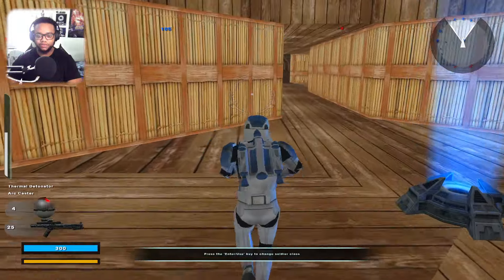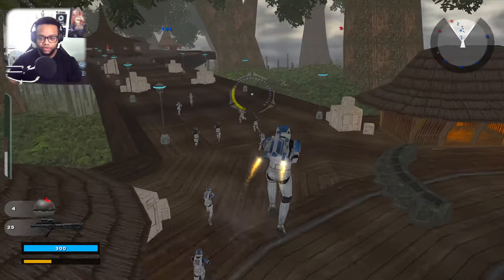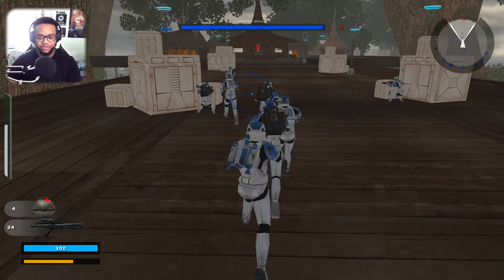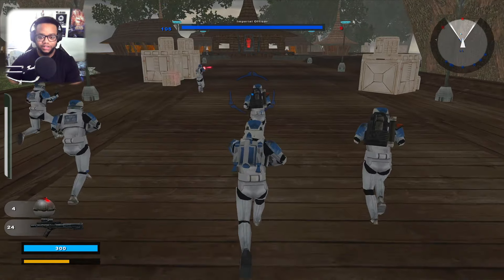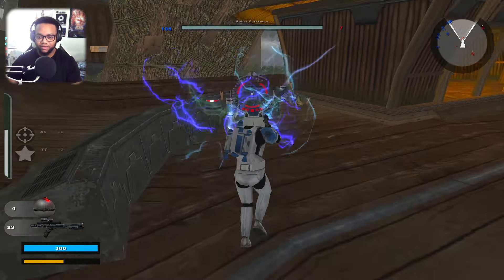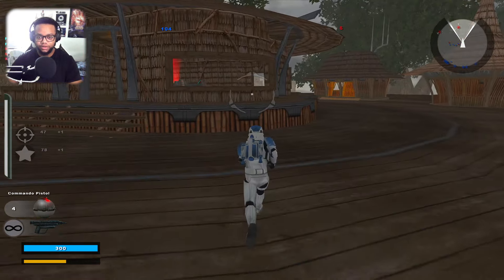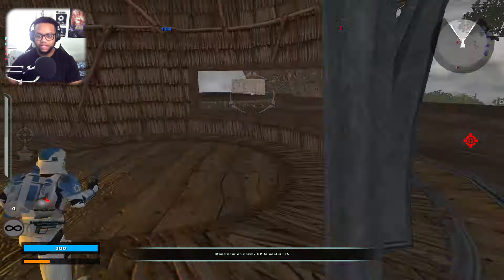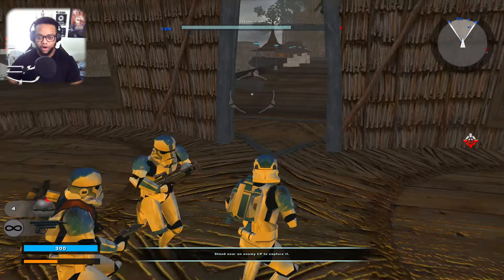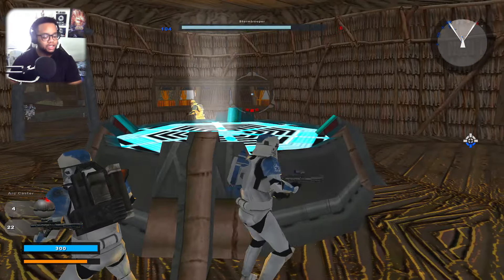I'm not going to be Vader right now — let's be the dark trooper. Even though he's not really dark at all, he still looks really cool. I didn't mean to use all my troopers — good thing I have friendly fire turned off. Let's get them to follow me and fly into battle. Got them! Let's take this post. It was just an auto turret — we're taking this.